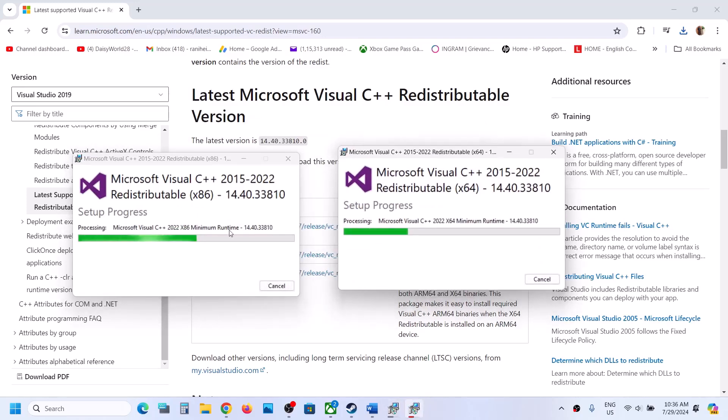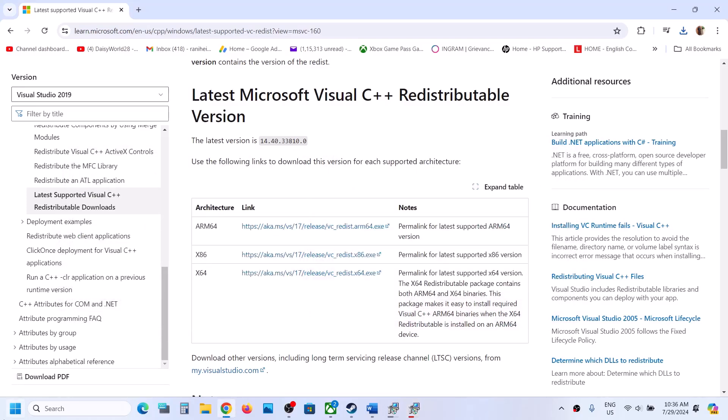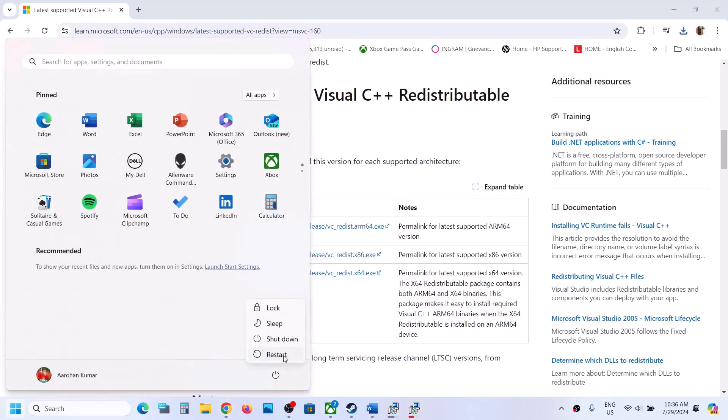Let the installation complete. Make sure both x86 and x64 are installed. Once installed, restart your computer, and after the system restart launch the game and check.